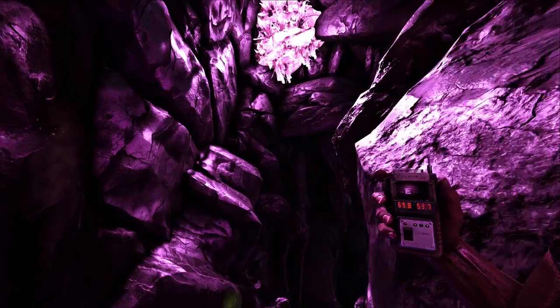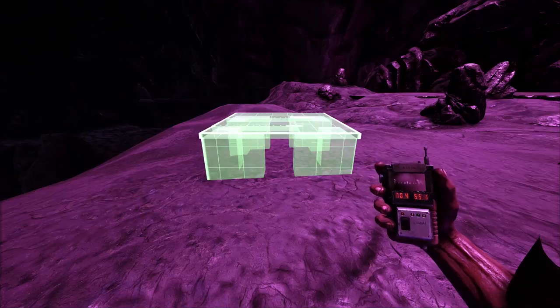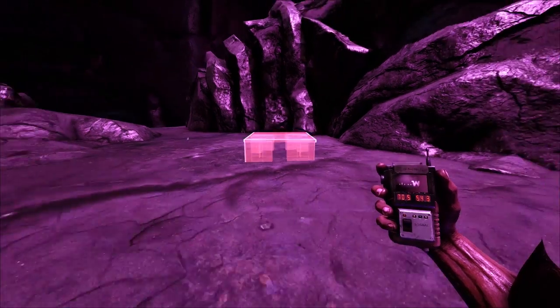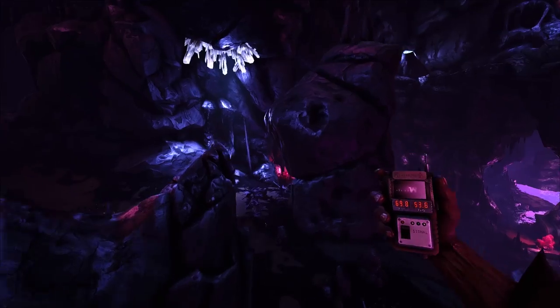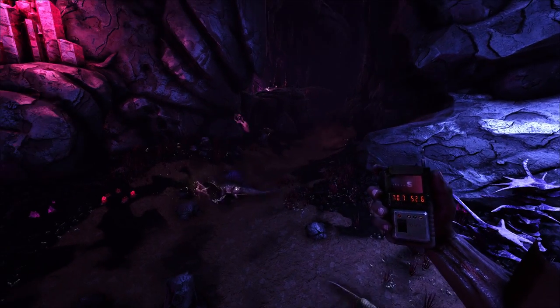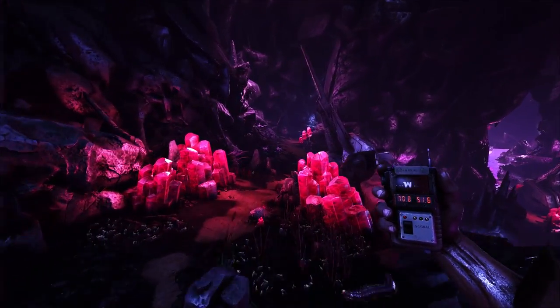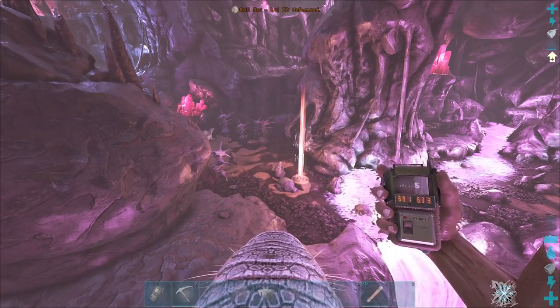This next spot is a bit deeper and more dangerous, with poisonous gas wells that occasionally burst out and poison you. A key limitation: you actually can't build in some areas here — there are many spots in Aberration where building is restricted. Keep that in mind when scouting your own locations.